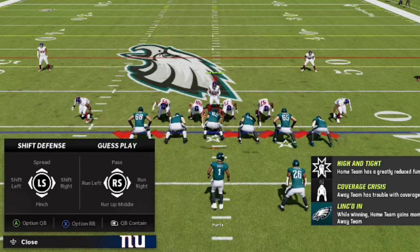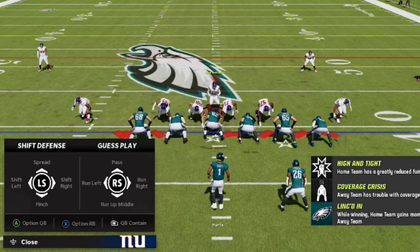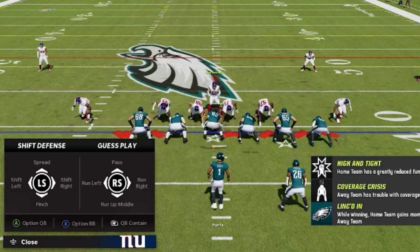The last step — and this is only really if you expect a pass play and want to get pressure in quick — is to gas pass, which is hitting RB/R1 and up on the right stick. This will make the blitz come in a lot faster. The players won't go after the running back; they'll go straight for the quarterback and you'll get a lot more sacks that way.